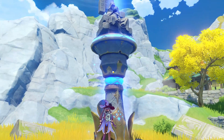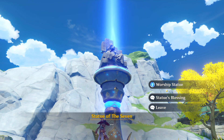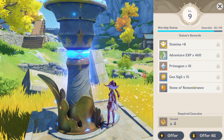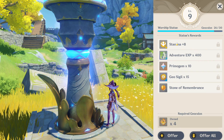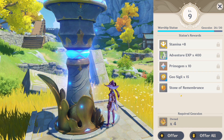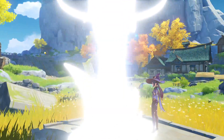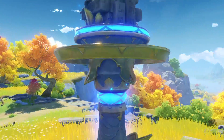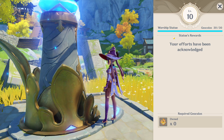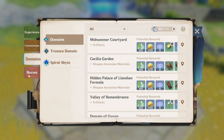That was definitely a bit of a grind, but we have just got the last Geoculus — or however they're called. Besides the typical rewards you get and more stamina when you worship, you also get something called a Stone of Remembrance. We have a maximum of 240 stamina now, which is pretty cool. We also get the achievement 'Unmovable Mountain.' There's a special quest once you get all these orbs, and that's what we're going to go through.